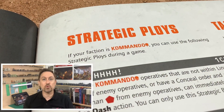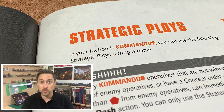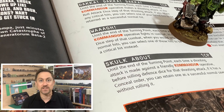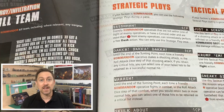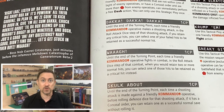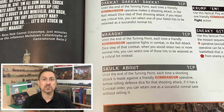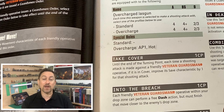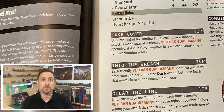We got to see the strategic ploys playing a huge part in the Battle Report all the way through, and the Skulk About one for the Orc Commandos was really good — really powerful and used a lot throughout the whole battle. This really emphasised just how important those strategic ploys can be and how they can affect the direction a battle goes in.